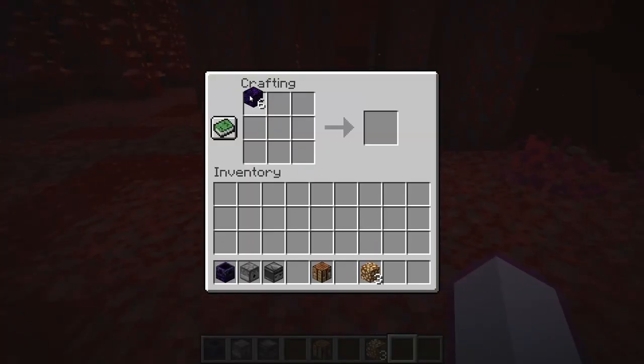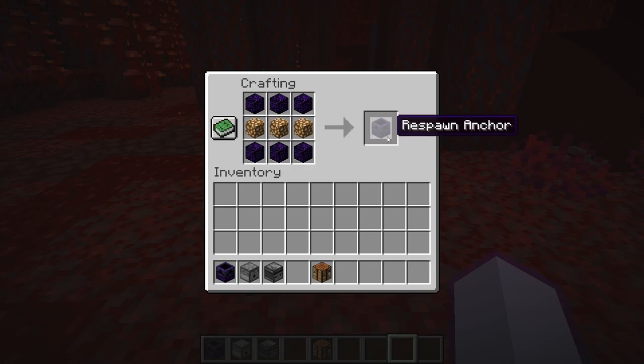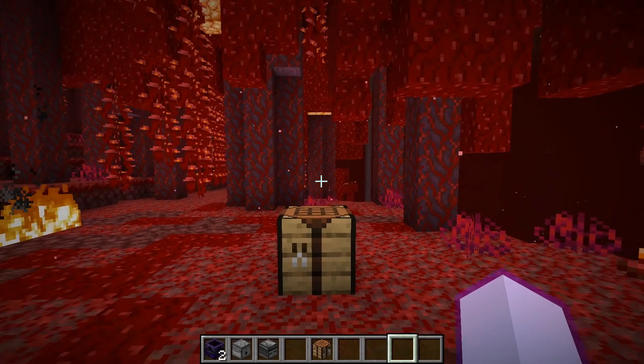First, craft the respawn anchor. Three crying obsidian in the top and bottom, and three glowstone in the middle. And there's your respawn anchor.